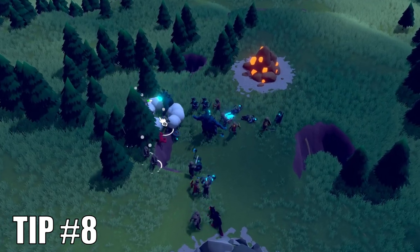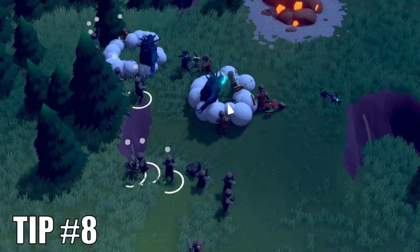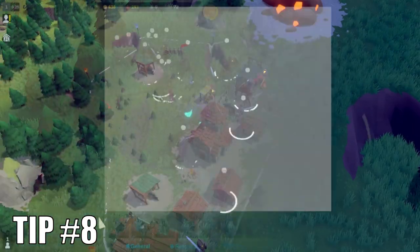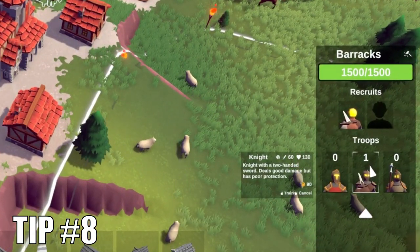Knights are the greatest damage dealers but have very low health, making them glass cannons best used for flanking enemy formations — especially enemies with shields — or attacking big targets like ogres. You should train knights in mass at the start of each game as they are the most powerful fighters.